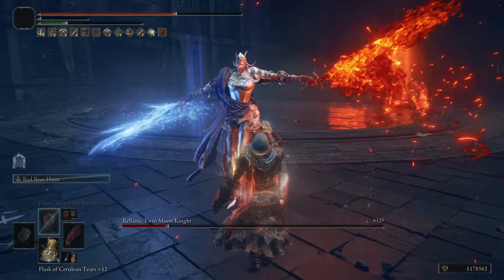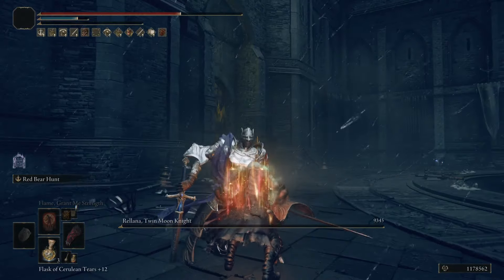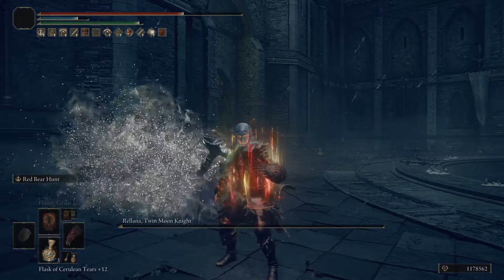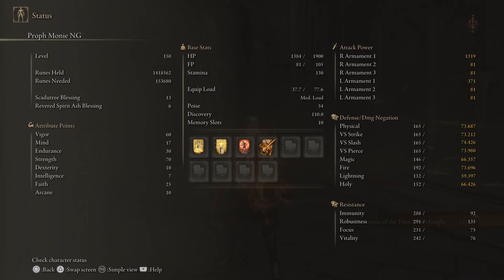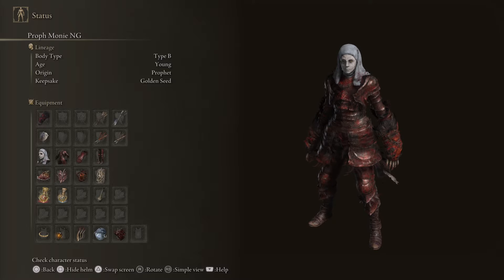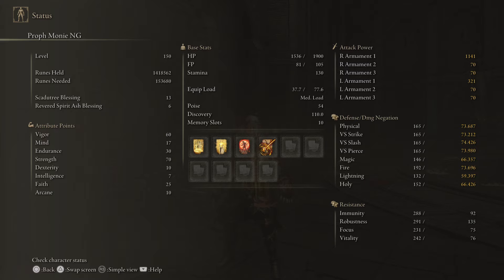But I'd like to know what you think — what do you think the winners of 1.13 were? What do you think about these builds that I made around these weapons that got buffed? Let me know down in the comments. So let's go ahead and go over the level 150 stats. We're at Scattertree Blessing 13. We have 60 Vigor, 70 Mind, 30 Endurance, 70 Strength, 25 Faith. Dexterity, Intelligence, and Arcane are at base. We use the Prophet as a starting class for min-maxing. For buffs, we have Blessing's Boon, Golden Vow, and Flame Grant Me Strength.